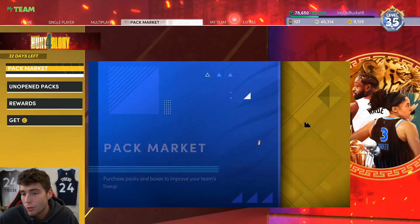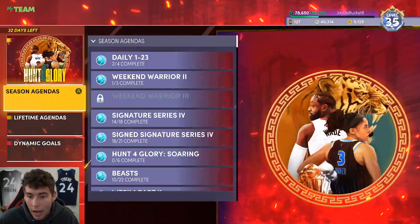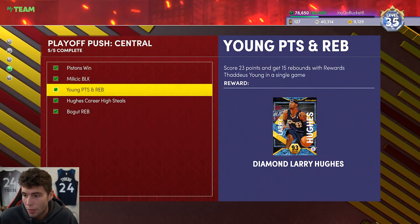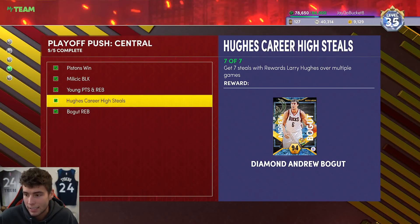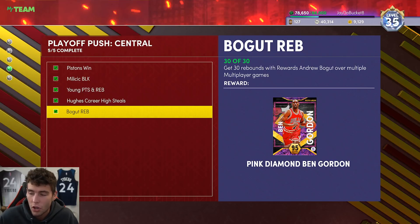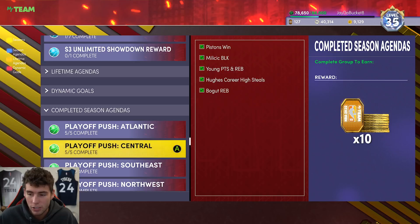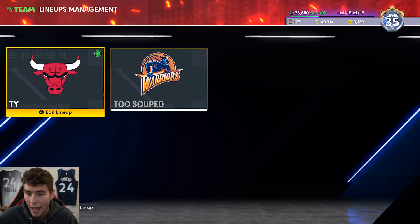If you're wondering how you get Ben Gordon, it's a grind. You've got to win a game using three Pistons first, get 15 blocks with Darko, score 23 and 15 with Thaddeus Young, seven steals with Larry Hughes, and 30 rebounds with Andrew Broke. This alone is probably going to take you a couple hours just to get Ben Gordon.